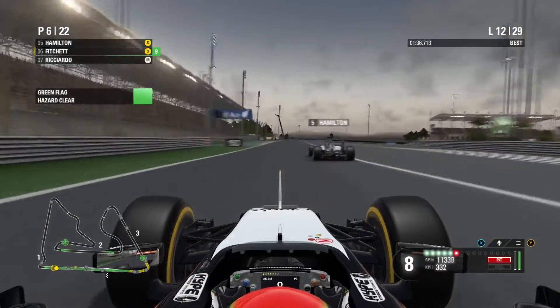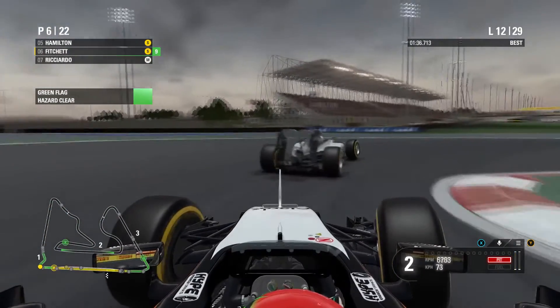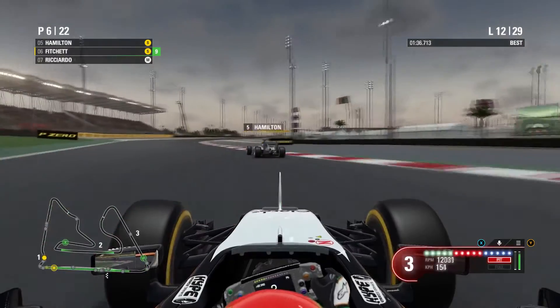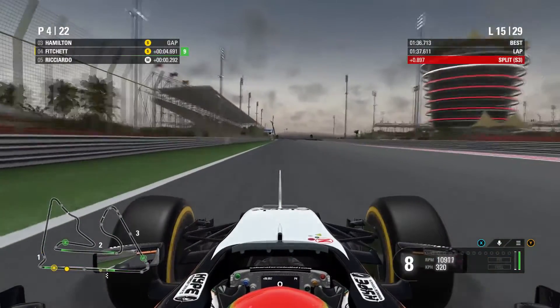Onto lap 11, Lewis Hamilton has navigated past Palmer and Haryanto and caught up to us. With the aid of DRS he gets a long way past us by the braking zone — there's just nothing we can do against Lewis. The Mercedes is just so overpowered in this game and in real life.